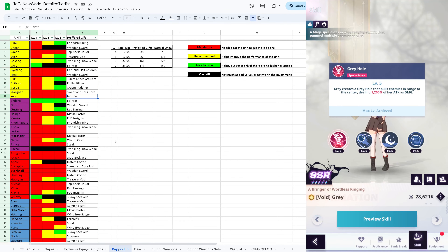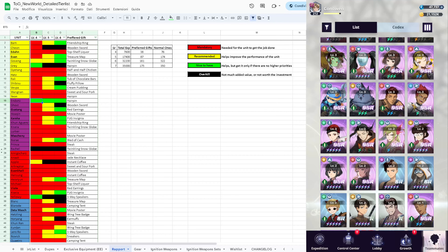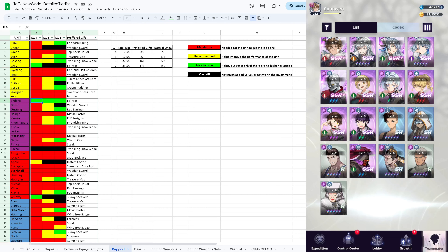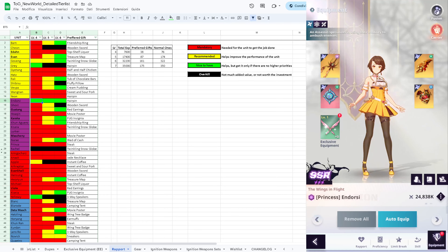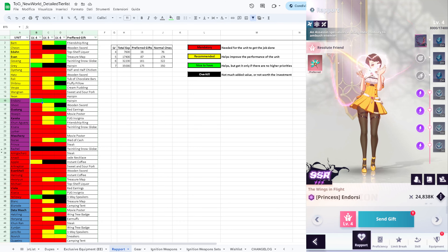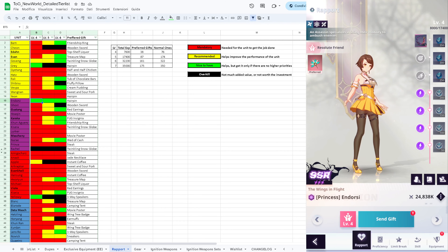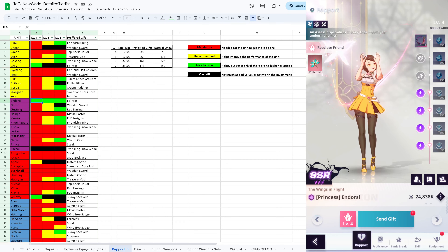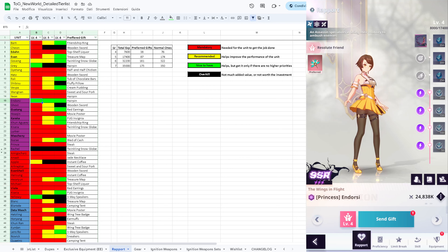The next exception is Endorsi - she's also using the hairpin, so you'd rather give it to Hiwa Yaon. She also doesn't need any investment to do what she's supposed to do, which is just distracting the enemy team, grouping it up a little bit, and then she can die happy because she did what she had to do.